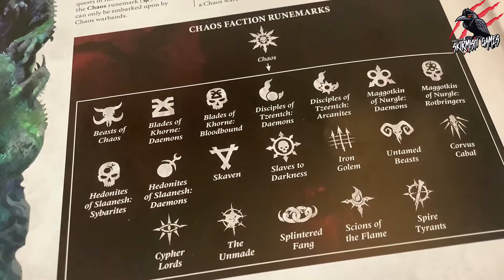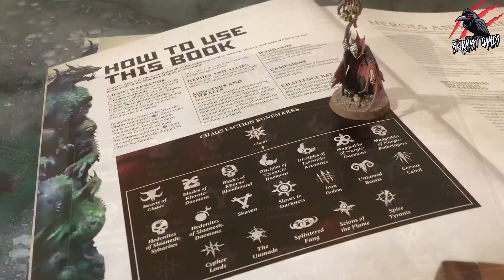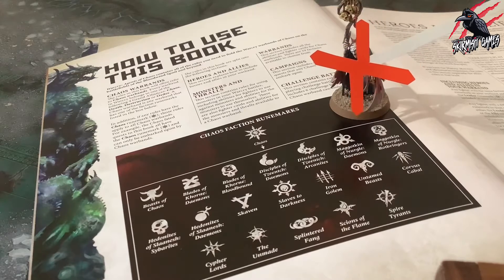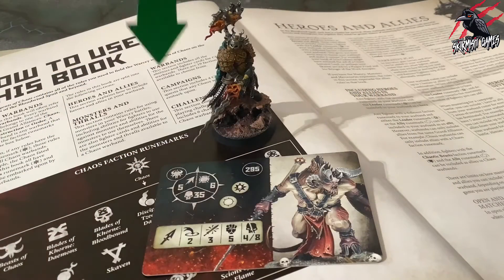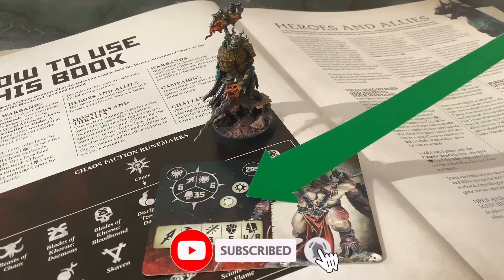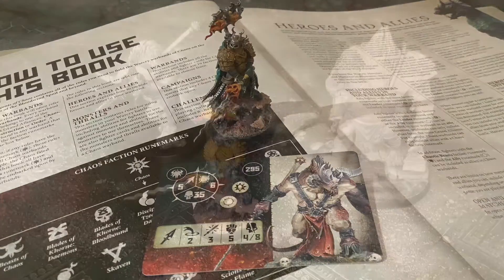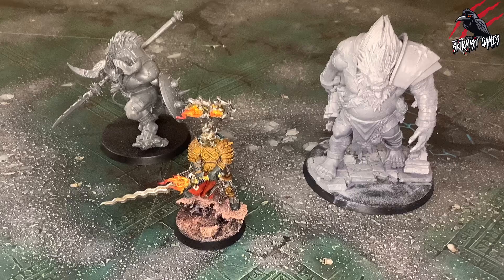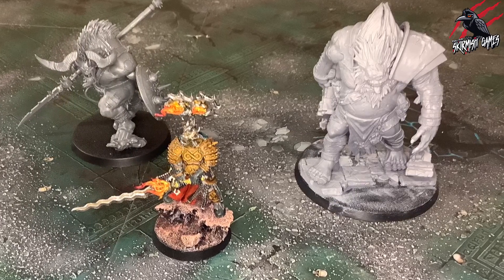However, Warbands can only include allies from the same Grand Alliance. For example, Chaos Warbands can only include allies with a Chaos Faction Runemark. In addition, Fighters with the Chaotic Beasts Faction Runemark and the Ally Runemark can be included as allies in Chaos Warbands. There are limits on how many Heroes and Allies you can include in your Warband, so let's take a look at the specific details for Narrative Campaign Play.